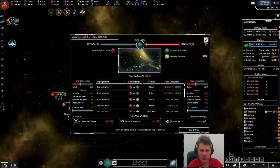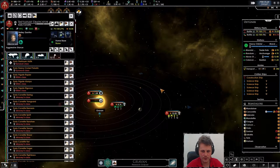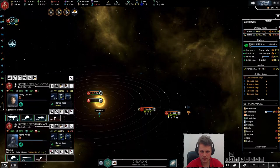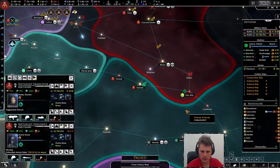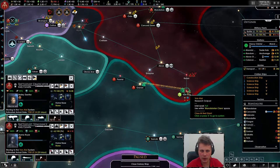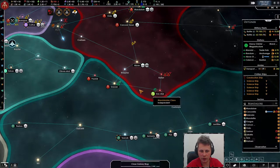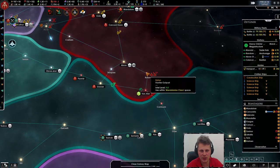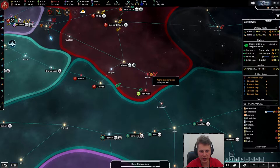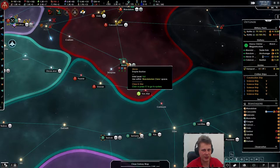We can almost settle for the status quo now — of course we're not going to do that. They're going over there, okay let's go here and lock them up. Once this fight is done we'll head over there and build a station. We'll hang around here until that station is done. I wonder if they will attack the system — the station is at 11k.